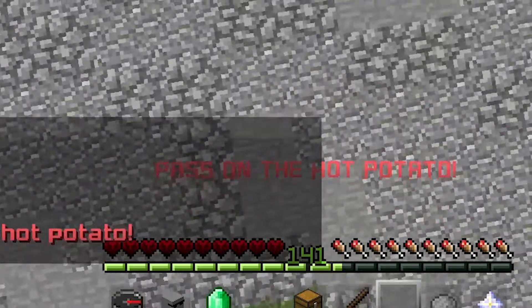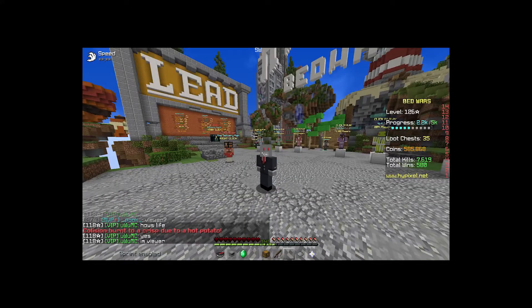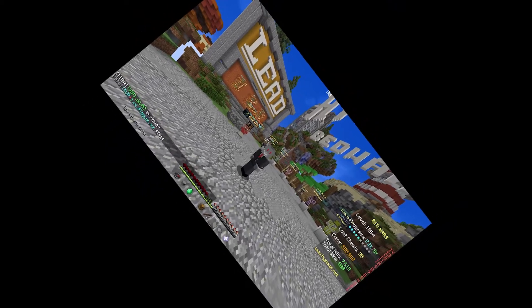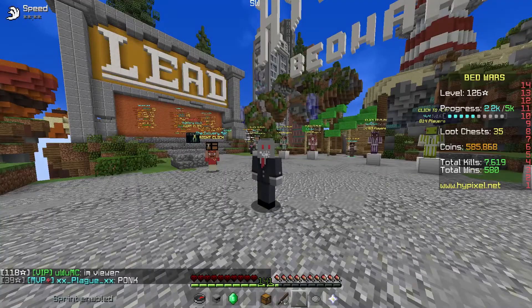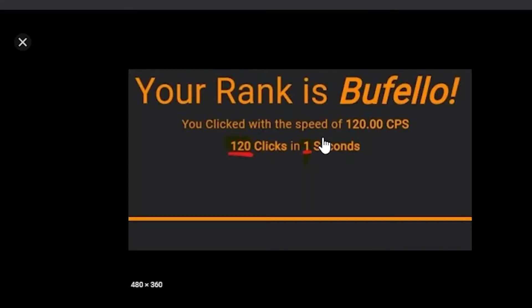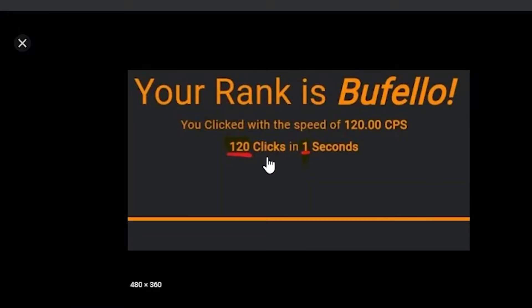Why am I dying? I had a hot potato. Back to beating my mouse. Okay, come on. How much CPS am I getting? Holy crap, bro. I'm absolutely cracked at clicking — at abusing my mouse. Bro, do you see this? Zoom in. Zoom in. Look at that — 120 clicks. That poor mouse got absolutely wrinkled.